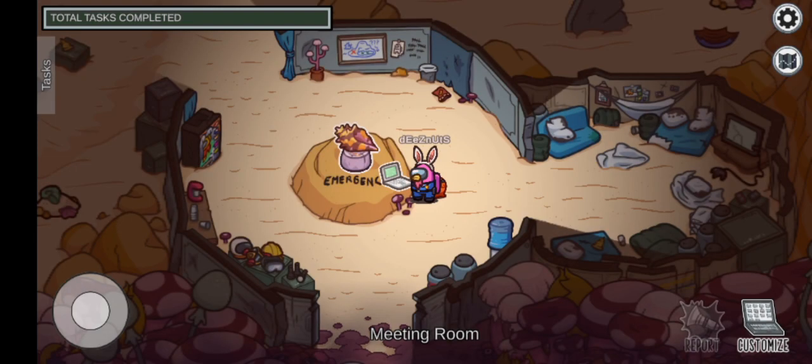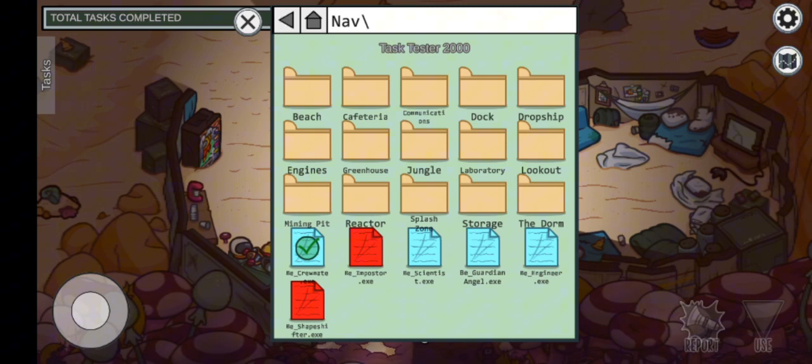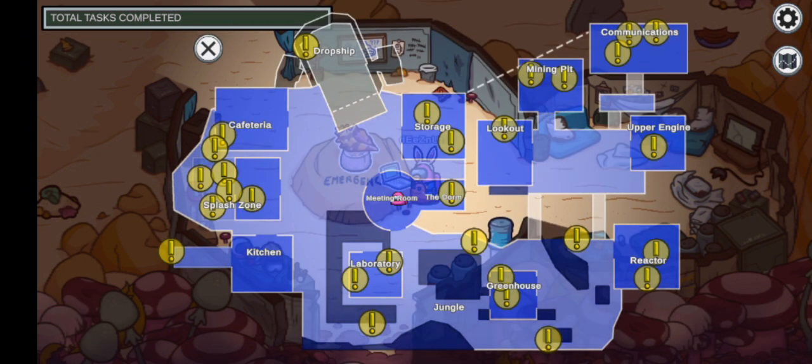Within the customization computer, I have turned on every single task we can possibly do, while also turning myself into a crewmate. You can become the imposter, a scientist, a guardian angel, an engineer, or the shapeshifter. Here's what we've got going on for this map: we've got the dropship, cafeteria, splash zone, kitchen, storage, meeting room — which is the area we are currently in — the dorm, laboratory, jungle, greenhouse, lookout, mining pit, communications, upper engine, and the reactor.